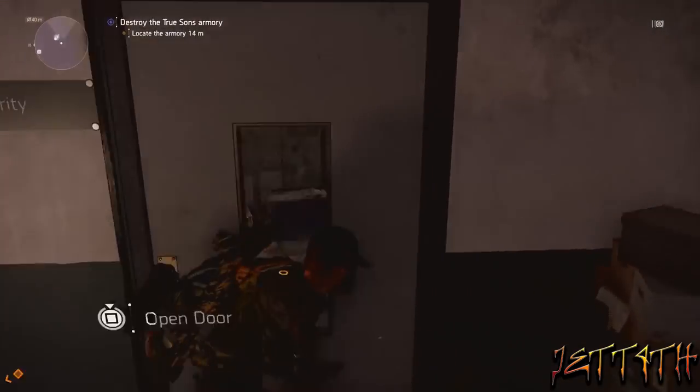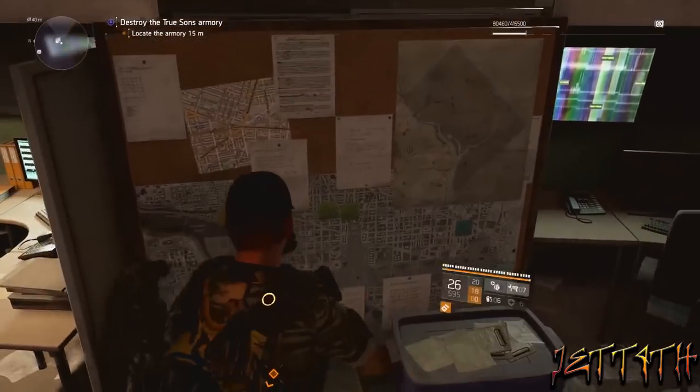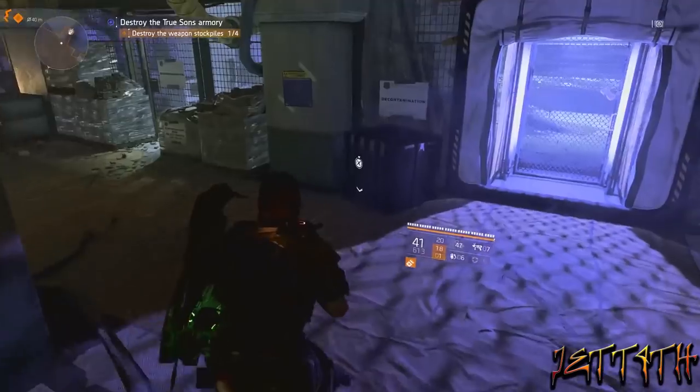The next phone is right underneath the yellow box you just shot in this security room. The third phone is in the next part of the mission area.